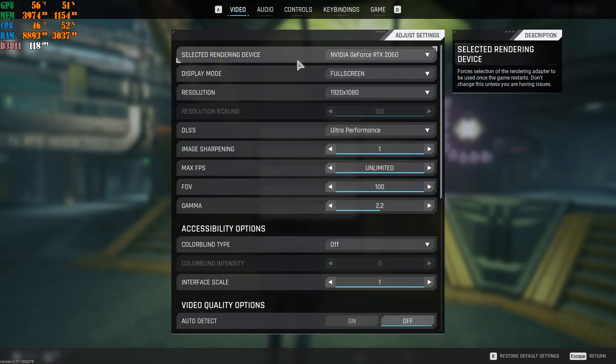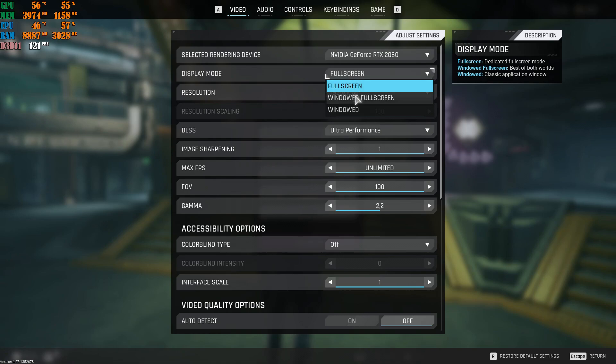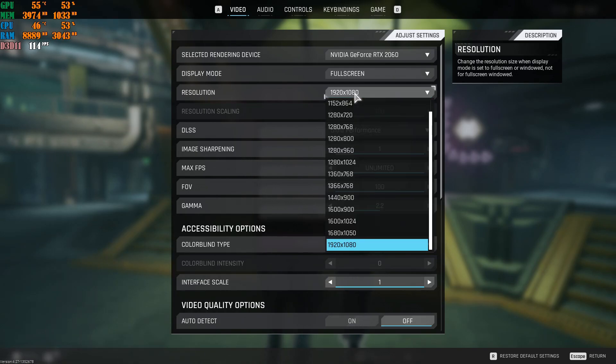Under Video settings, for Select Rendering Device, choose your dedicated graphics card — whether AMD or NVIDIA. Do not select Microsoft Basic Render Driver and don't use Default. I highly recommend playing in Full Screen mode for lower input latency. If you're losing FPS, switch to Windowed Full Screen or Windowed mode. For Resolution, set it to your monitor's native resolution, and drop it down only if you experience stuttering.